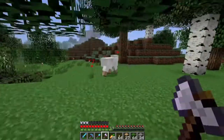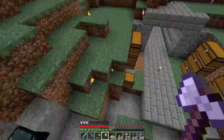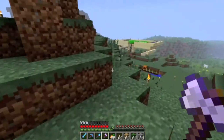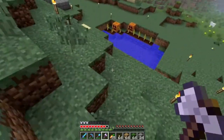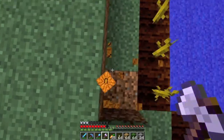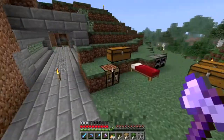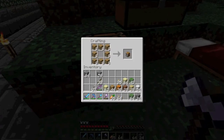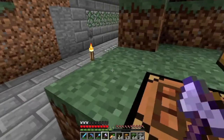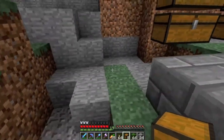The other thing about storage rooms is they don't need to be the only place you put items. For example, my carrots have a chest over there. Your storage room is more like your storage core, and you can have other storage spread around your base. Also, that temporary pumpkin farm I built - I have an idea for a fully automatic pumpkin farm I'll probably build in the near future, maybe next episode, but I still need to work out a couple things.